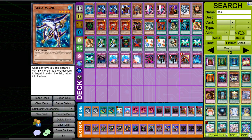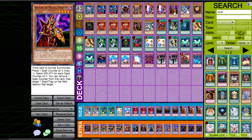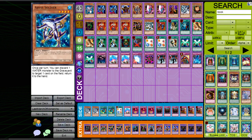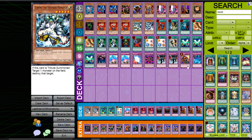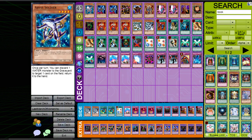Next up we have Breaker the Magical Warrior — a generic level-four dark that supports BLS and is just a really generic beater. Further on we also have Abyss Soldier, which is rarely seen, but it's really great in this deck because I also run Premature Burial. You can use it with Sinister Serpent or even Mobius if you need to. I found a lot of situations where Abyss Soldier really really helped — you don't just slam it and use the effect whenever you can, but if you wait for the appropriate moment it's a game changer.